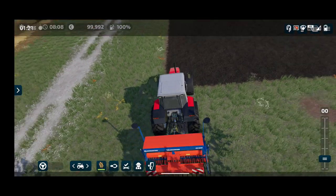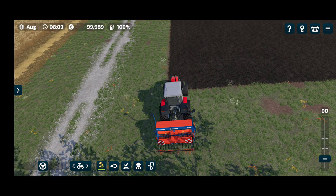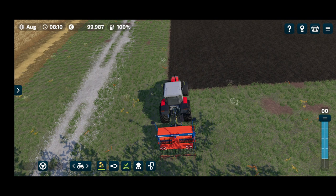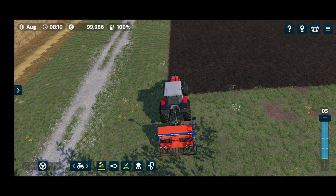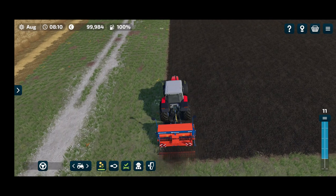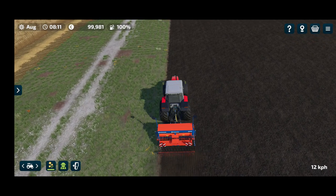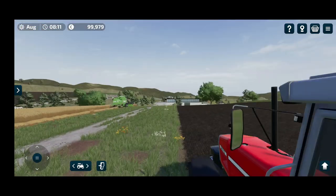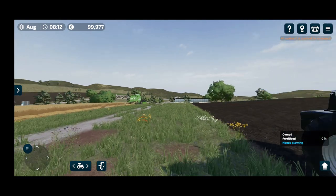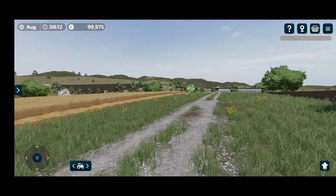Here's the Massey Ferguson. Let's switch this to canola. I think the first big investment on implements will probably be a bigger cultivator and a bigger seeder, so that we can turn around these fields faster. We'll see how it goes. Put that on the worker — yeah, it's going.